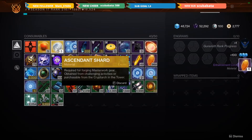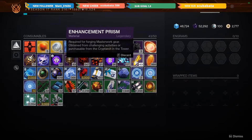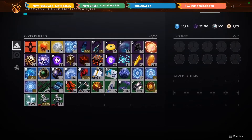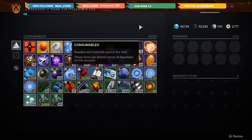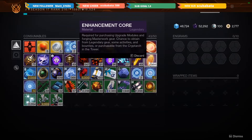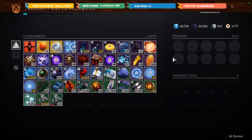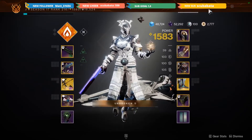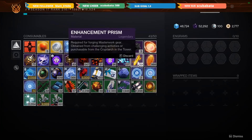So that's taking one ascendant shard to three prisms and three cores, then one prism and three cores — it's just a way to downgrade resources if you have an abundance of them. It's a pretty great way to build up resources for upcoming seasons. When I started this, I only had around 400 enhancement cores, and now I'm up to 988. So if you're running low on cores and prisms but have an abundance of ascendant shards from farming GMs, this is a great way to build up your resources.